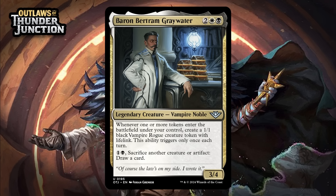Next up, it's Baron Bertram Greywater, which for two generic, a white, and a black, is a 3/4 legendary vampire noble at uncommon. Whenever one or more tokens enters the battlefield under your control, create a 1/1 black vampire rogue creature token with lifelink — this ability triggers only once each turn — and you can pay one generic and a black and sacrifice another creature or artifact to draw a card. Black-white is a token deck, and in particular it likes sacrificing your tokens. There are plenty of ways to make tokens in this format, so getting these 1/1 lifelinkers isn't going to be a huge leap. Cashing tokens and other stuff in for cards is always a nice thing to have in the late game too. I do wish Bertram did something the turn he came down, but he's still pretty good — giving him a B-.